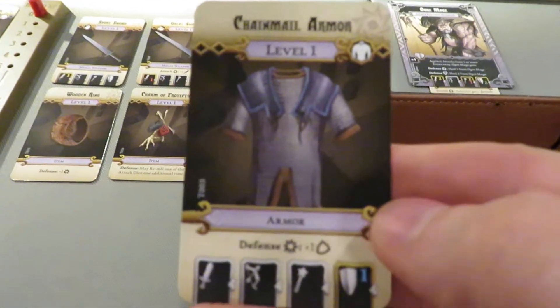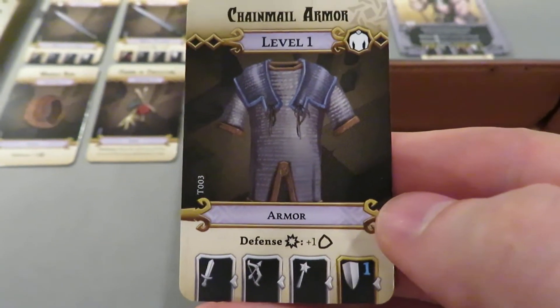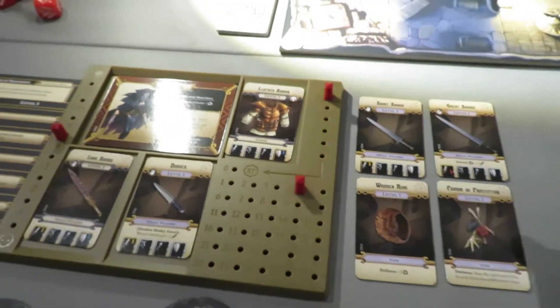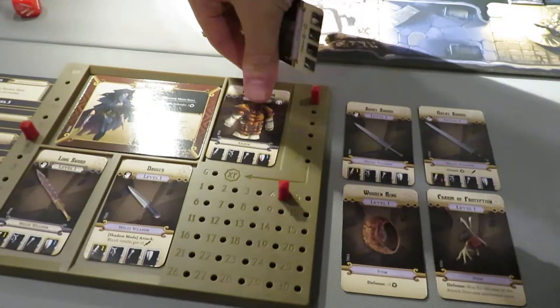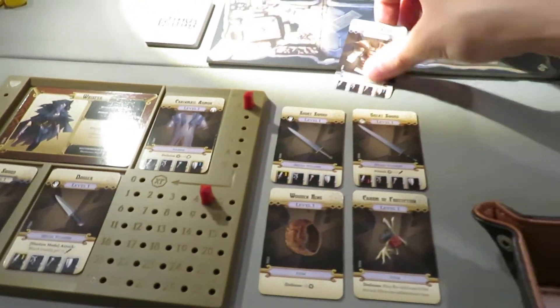The second treasure is the Chainmail Armor card — defense will give us plus one on defense. It looks like Whisper has a free ability to reorganize as soon as she picks up treasure. So we're going to substitute the leather armor out for the chainmail armor, which is a wise choice.